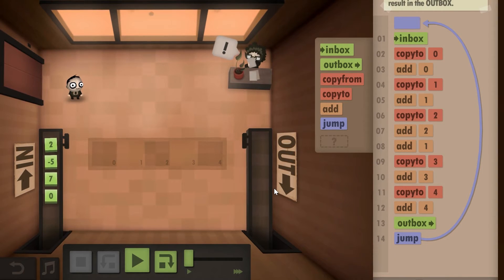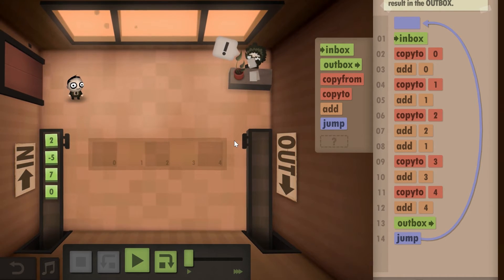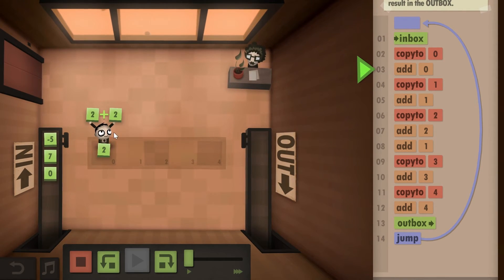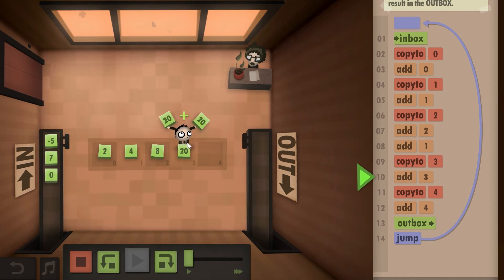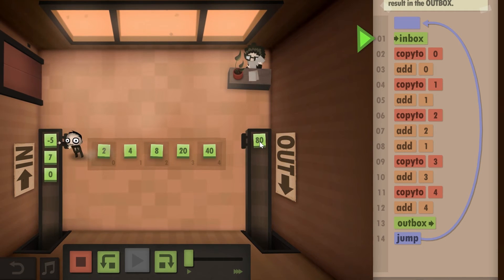If you want to get all the challenges, this is what you should try: a slightly different technique using all five boxes. First, pick up the new number and put it down here, add it to itself; put a new number down here, add it to itself; put the new number here, add it to itself; then add these two; put the new number here, add it to itself; and put the new number here, add it to itself. And there we go — this is actually 40.